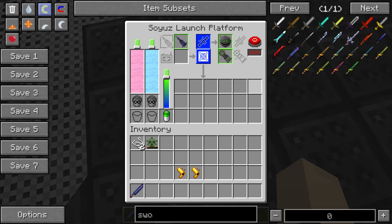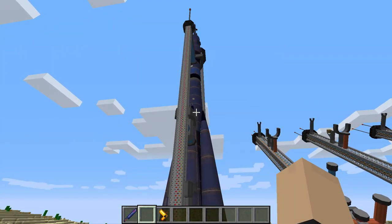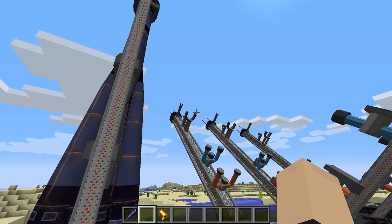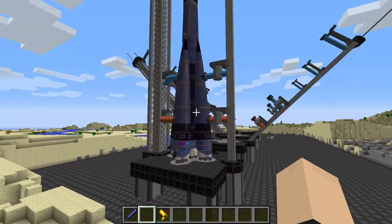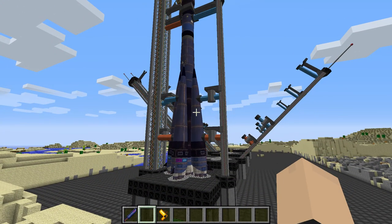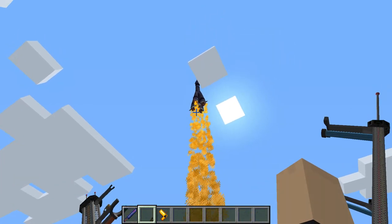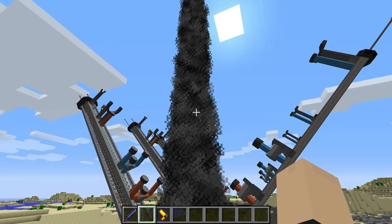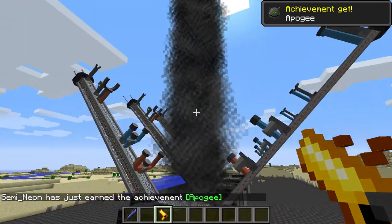It's single use and requires an orbital module, which we have here, plus the typical kerosene and liquid oxygen. Let's launch this into orbit and see what happens. This one will give us the apogee achievement, I think — hopefully. I googled it and it is indeed a Russian rocket — I don't know why I googled it, probably just to make sure I was right. Anyway, let's get over here — once we get the achievement we can test this out. Oh boy, I'm ready — apogee! We've got apogee!